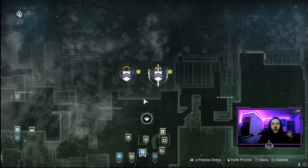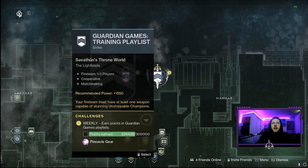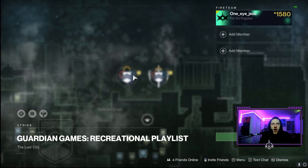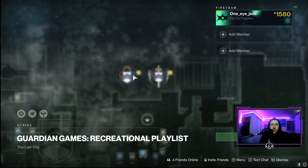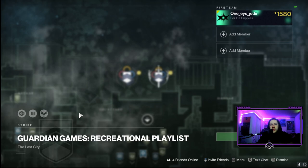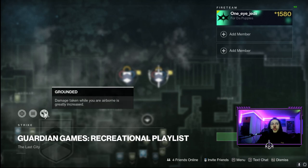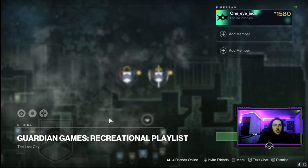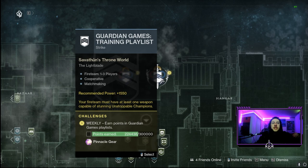Part of that quest, you go talk to Zavala and you end up unlocking both the recreational playlist and the training/competitive playlist. Once you reach that point in the quest you will see them both unlocked within the courtyard in the tower — recreation on the left and training/competitive on the right. The recreational playlist is basically like our Vanguard Ops playlist; it rotates between strikes and battlegrounds, and the modifiers rotate daily.